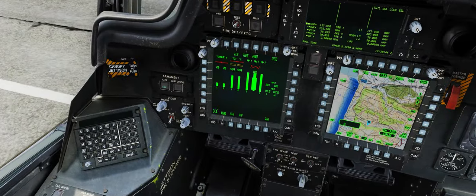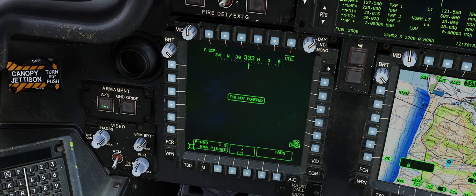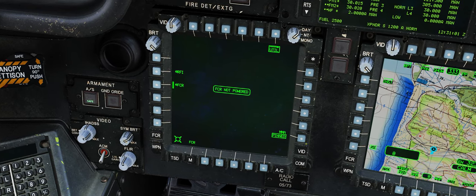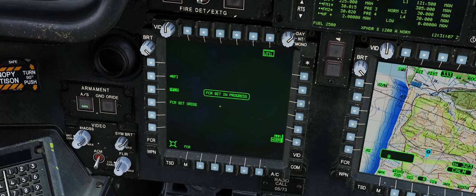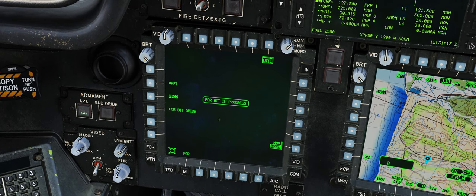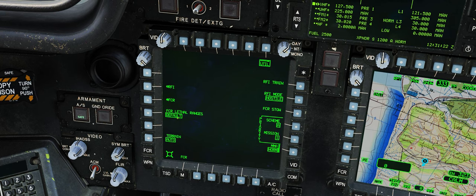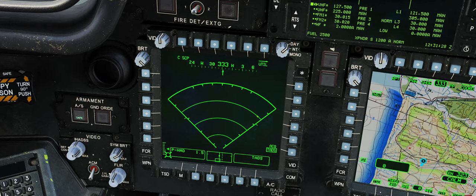Depois de instalado, também é preciso ligá-lo no sistema do Apache. Depois de ligar o seu helicóptero, clique no botão FCR no canto esquerdo inferior de uma das telas e verá que está escrito que o FCR não tem energia. Clique no botão Utilidades no topo de uma das telas, depois clique no botão inferior direito para mudar a opção Pined para MMA. O FCR começa a ser ligado e passa por uma série de testes. Você pode deixar esses testes acontecerem, pois dura cerca de 2 minutos, ou pular clicando no botão FCR Pitch Override.